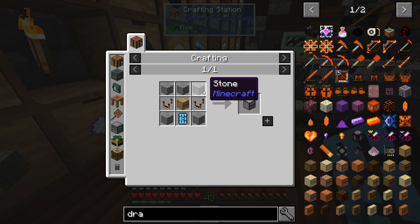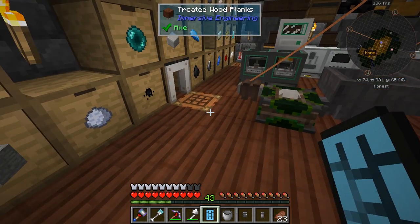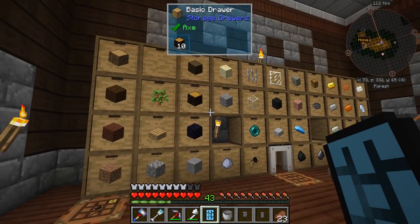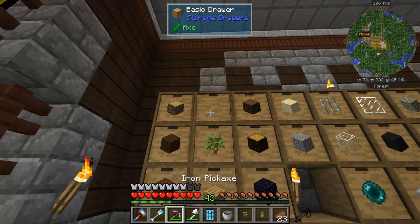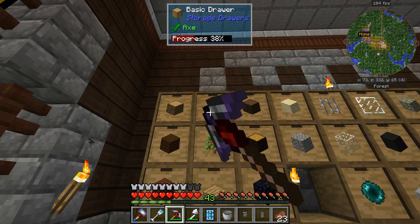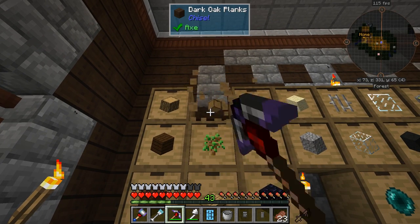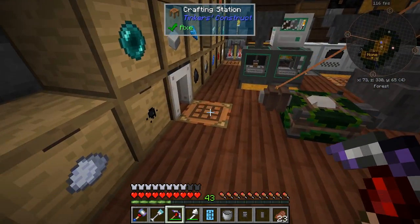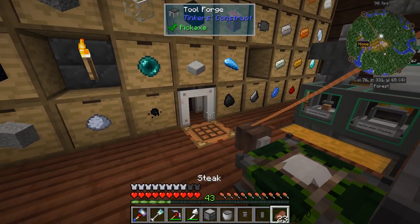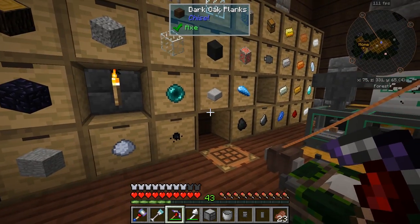We should have everything else. We just need a drawer — an empty drawer. This one will have to do. It's going to be really slow because we're not using an axe, but oh well. We pick that up — drawer controller! We now have a drawer controller. How cool is that? Awesome.